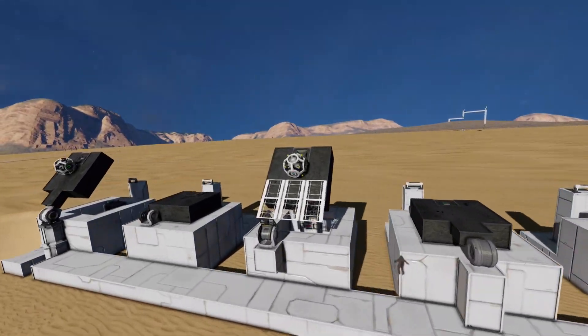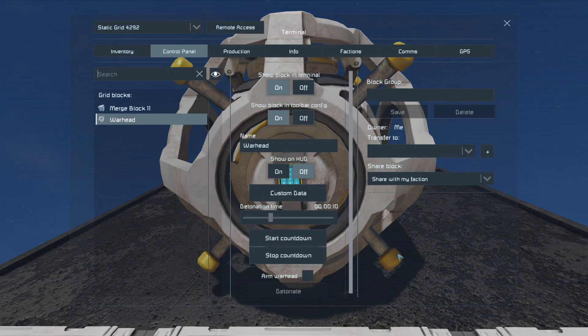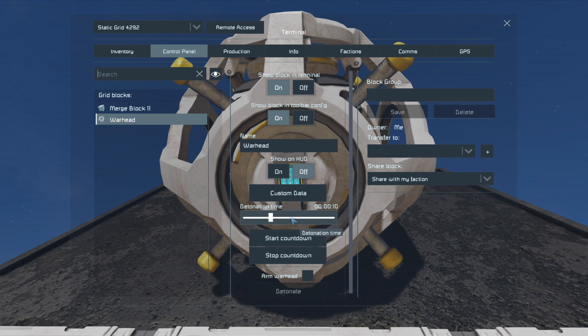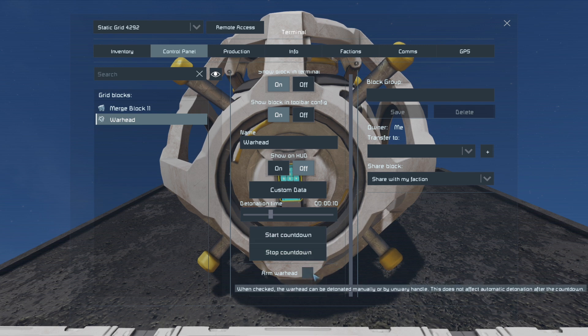So first things first — warheads, yes they can explode, but what makes them explode? Going into the control panel for a quick tutorial: the options here are where you can set a detonation time, usually defaulting to 10 seconds. You can start the countdown, stop the countdown, and of course arm the warhead and hit detonate. That's the basic understanding of the controls for warheads.